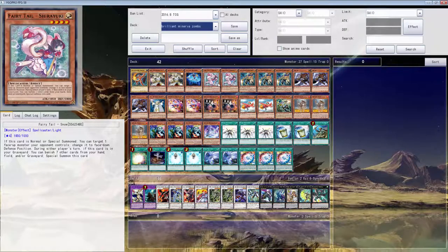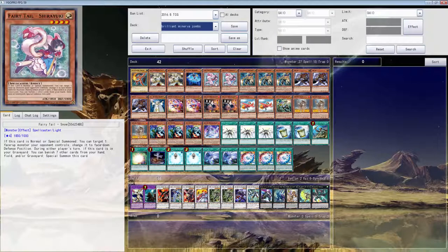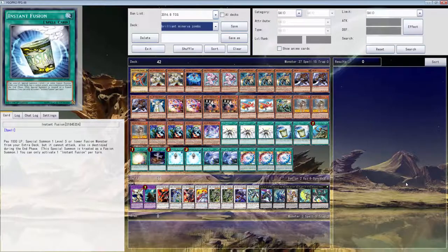Snow is the best non-zombie card you can put in your deck. Because it triggers your Shiranuis, you can activate it on your opponent's turn, it banishes, it does everything you need it to do. It's a level four. It does everything you really need in a zombie deck. So I would say these two are the most competitive versions you can build with no limit on whatever you can build.